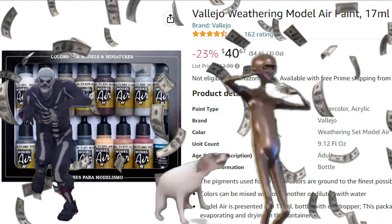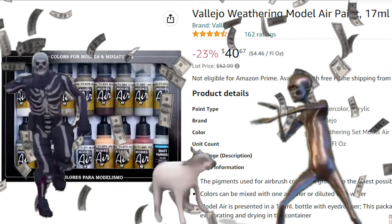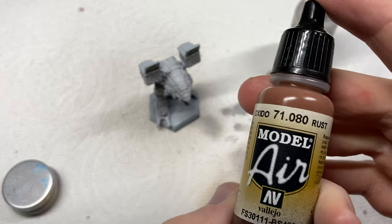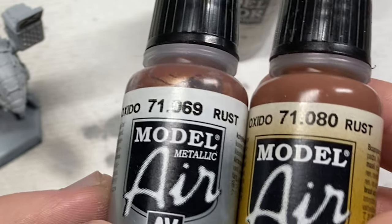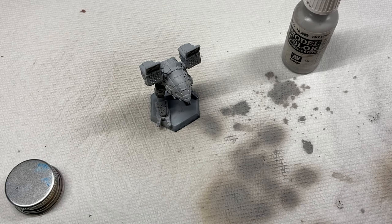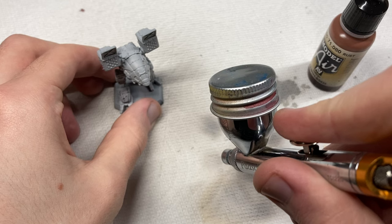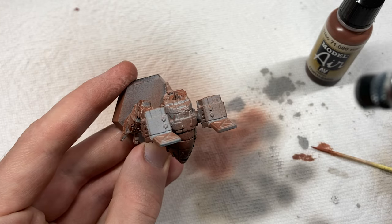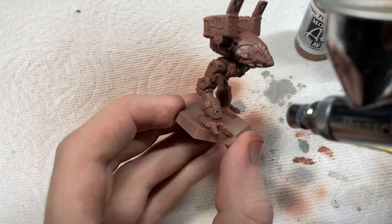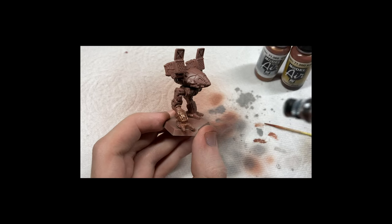Shoutout to my mom, who got me the Vallejo Weathering Model Air paint set last Christmas - this is literally where almost all of my colors in this video are from now on. I found out it comes with two types of rust: the same pigmentation, but one is from the Model Air run and one from the Model Air Metallic run, which means there's metal flakes in it making it look metallic. I don't think rust really looks metallic, but this piqued my interest. I started by base coating with regular rust brown - not because I want my model to look rusty, I just liked the brown. The result looks more like chocolate than rust. I then remixed a small amount with the metallic and spritzed it on the parts with the weathering already in place, just to see how it looked and try to emphasize the battle damage.